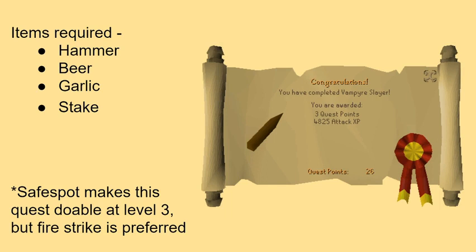Alright, Vampire Slayer. I'll show you how to do the safe spot for this one, but Fire Strike just makes it a little faster. I know we don't have our Waterfall Quest, but here's your darn near 25k attack experience. For this one, it's going to be bouncing between Draynor and Varrock. Like Nick was saying earlier with the Wizard's Tower, when you have to make your Rune Mysteries walk from Wizard's Tower to Varrock, you might as well be doing your Vampire Slayer steps during it.